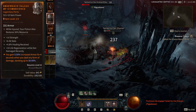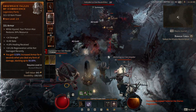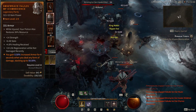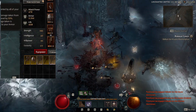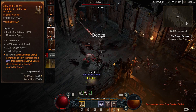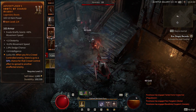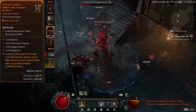You gain 0.5% increased armor for four seconds when you deal any form of damage, stacking up to 50% — this is a very nice item in combination with the thorns, because thorns damage all counts as you dealing damage to enemies. So when you're in combat this is going to be at 50% at all times, meaning my armor will be up around 3,300 while in combat instead of 2,200 — a significant bonus off of one item. Lucky hit again — when you hit a crowd-controlled enemy there's a 50% chance for that crowd control effect to spread to another unaffected enemy, and that's going to be a lot higher than 50% with all the other affixes contributing.